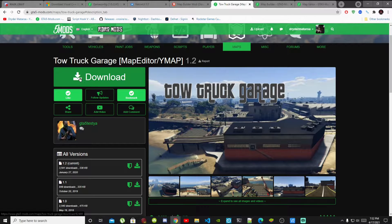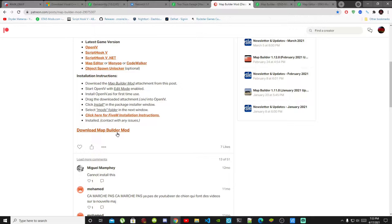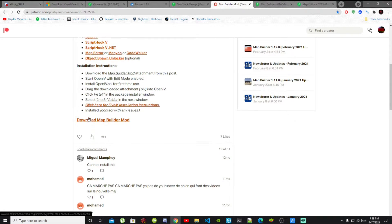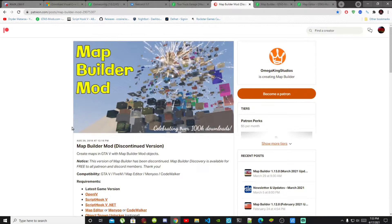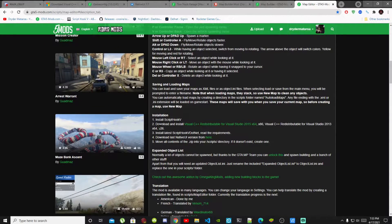I will leave the Tow Truck Garage mod in my description below as well. Go into my description and click on the Patreon.com link, then download Map Builder from there. I have already downloaded Map Builder so I don't need to download it again. Once you have finished that, don't forget to download Game Config — make sure it is the latest version. Map Editor also requires Visual C++, so I will leave that in my description below.